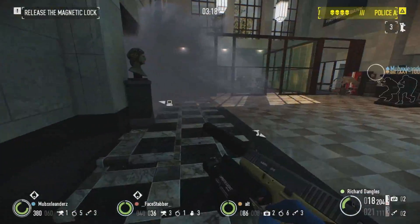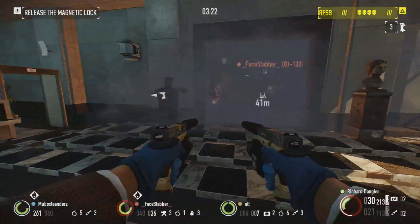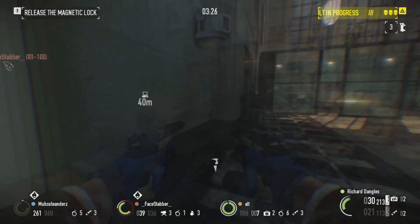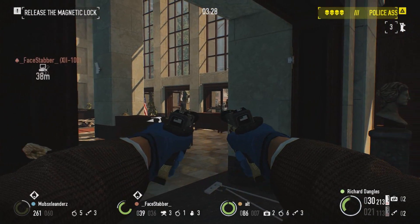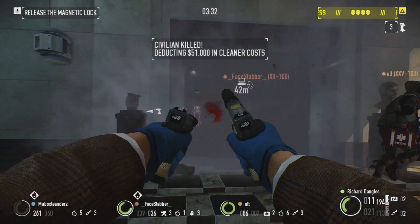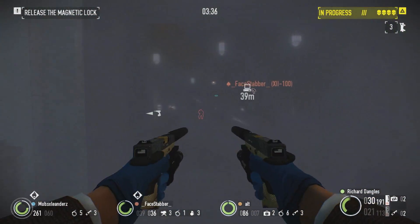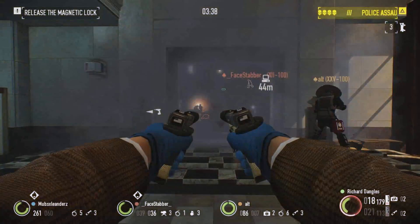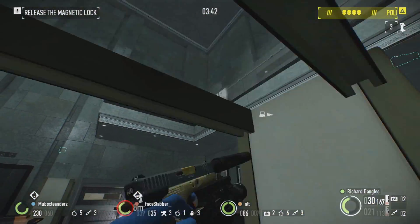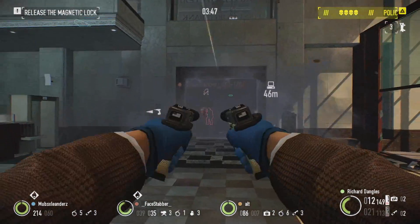Our perk deck of choice will depend on personal preference, as Grindr and Crook both work very well. However, some players may prefer the health regen over the improved protection and higher dodge. Grindr can be more forgiving in situations where sprinting isn't an option, like carrying bags out on Fire Starter or a bank heist. Dodge, on the other hand, can turn your character into your crew's guided missile, letting you avoid danger and deliver deadly knockout punches to bulldozers and other heavy units.